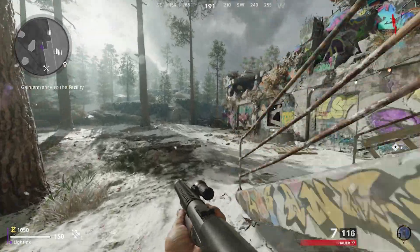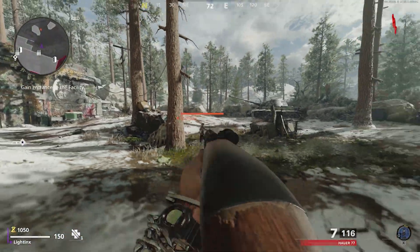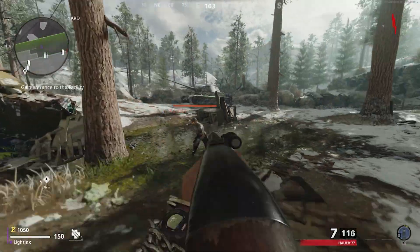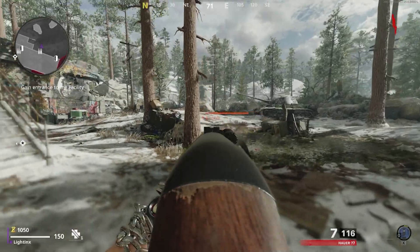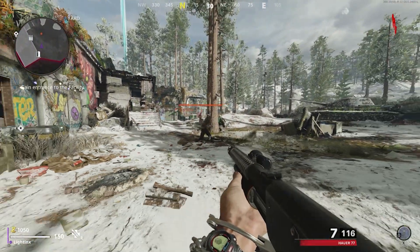This is Light Tinks and we're back in another Cold War video. Today I'm going to be showing you a solo god mode glitch where you're underneath the map. You can always get ammo underneath the ammo crate and all zombies pile up above you — those zombies won't be able to hit you, so it's kind of like a semi god mode glitch.